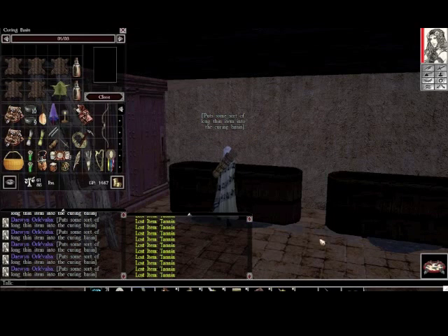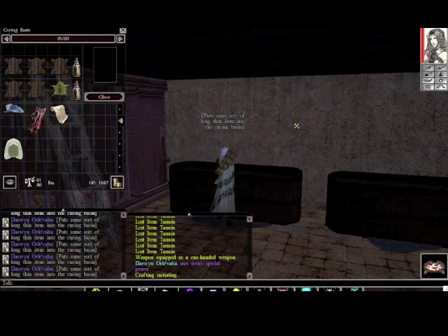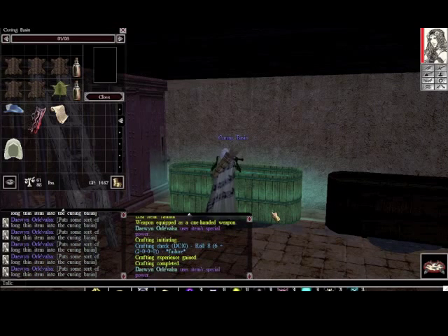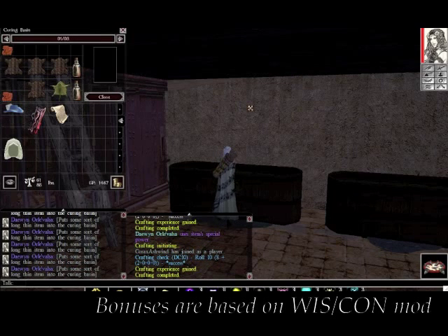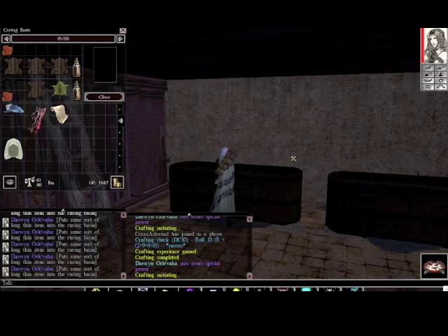Then you equip a curing knife and use it on the basin. I failed that one. This craft — I believe your bonuses are based on wisdom and constitution, but I have no bonuses in either of those and no negatives either, so it's purely based on the roll and my skill. As you can see, we're getting leather patches — we'll need those later.